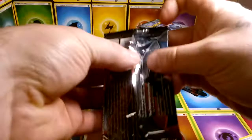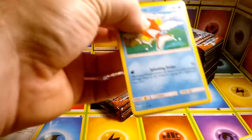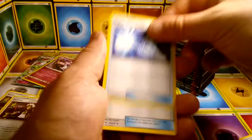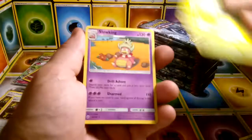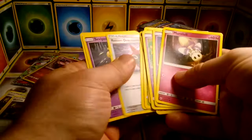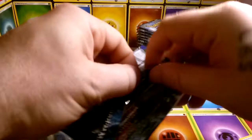I may just go ahead and open the rest of that other box after I open this one and upload it shortly thereafter. We have Water Energy, Super Scoop Up — that's another card I like to see — Rotom Dex, Cedra, reverse Metapod, and Slowking. Electric, Araquanid, Rotom Dex, Seviper, another Super Scoop Up. So far we're still only at three hits.